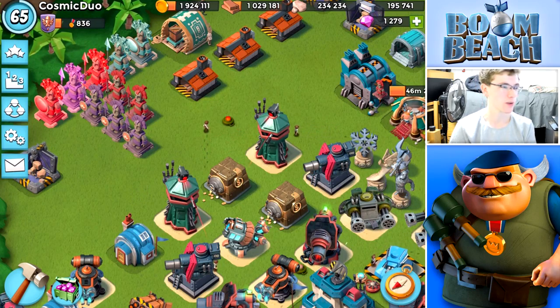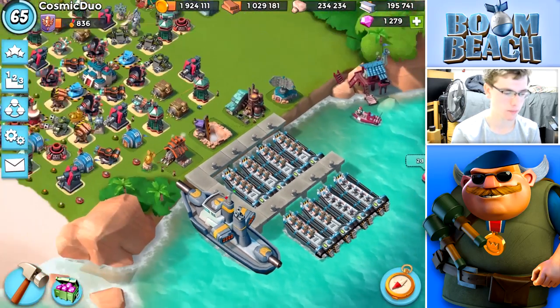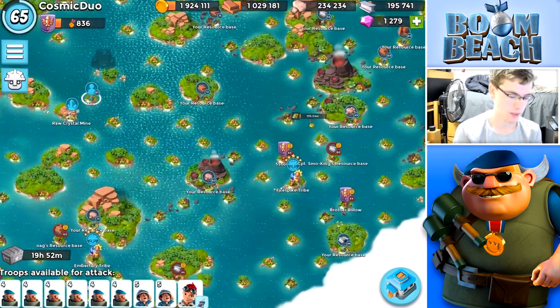Hello guys, welcome back to another Boom Beach video. Today we're going to be doing grenadiers versus some player bases. I checked the tribes this morning and saw grenadier health, rifleman damage, and barrage damage all increased. I'm liking these tribes — we got resource reward as well. I'm not sure if I'll upgrade that all the way, but I'm liking the grenadier health and rifleman damage, so expect some dope rifleman videos coming up.